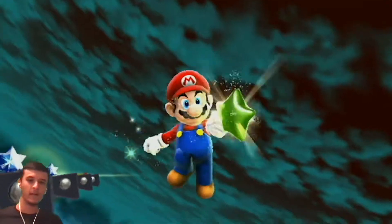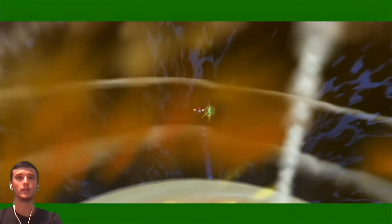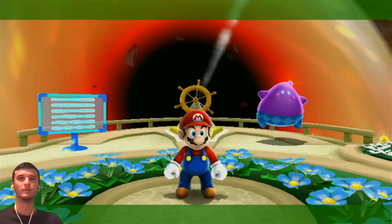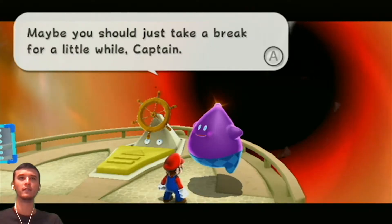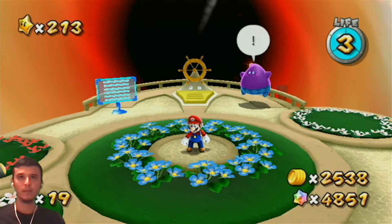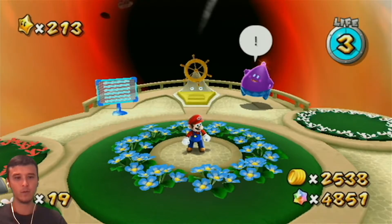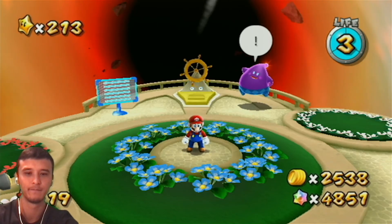Boom — there we go, got it. Is that 213 total stars now? Not bad. Took five minutes — yeah, that's fair, took a while. That last one. We'll get back to it, don't worry. That's done with Melty Molten — actually Melty Monster. Melty Molten is Super Mario Galaxy 1. Melty Monster — done. All three, we're at 213 stars. We will continue World 6 Green Stars next episode. Thanks for watching this one, and I will see you then.